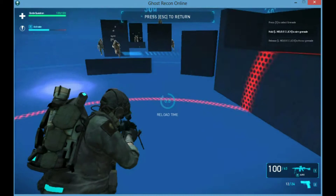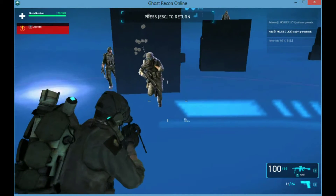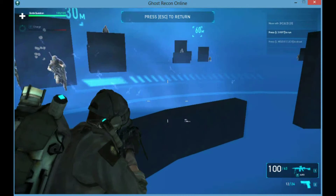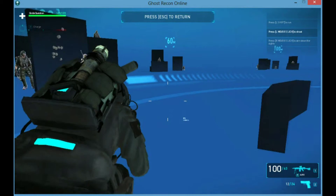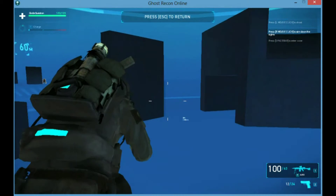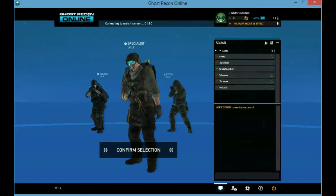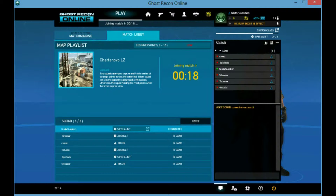If you fire too much, you'll notice an overcharge. What basically happens is your entire screen goes shocked and you have some trouble seeing — that was my fault. One thing about this is you cannot switch class after you've joined a game, so be careful about which one you choose. If you notice there's a lot of Recon or Assault on your team, it's a good idea to be a Specialist. A balanced team usually wins.